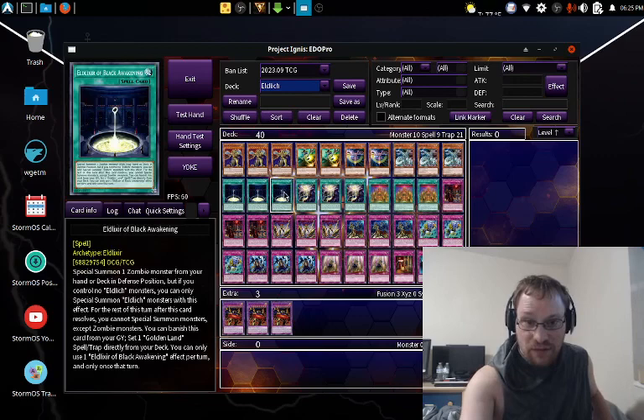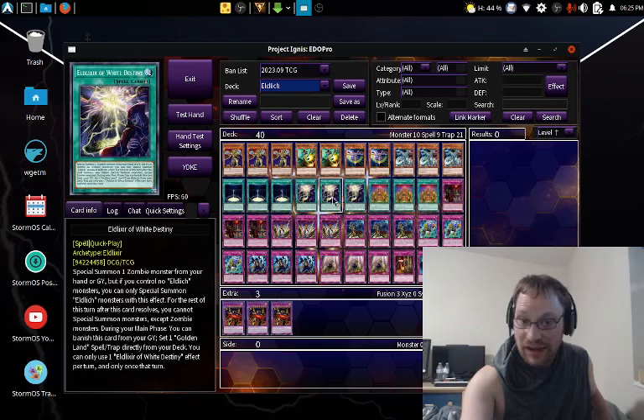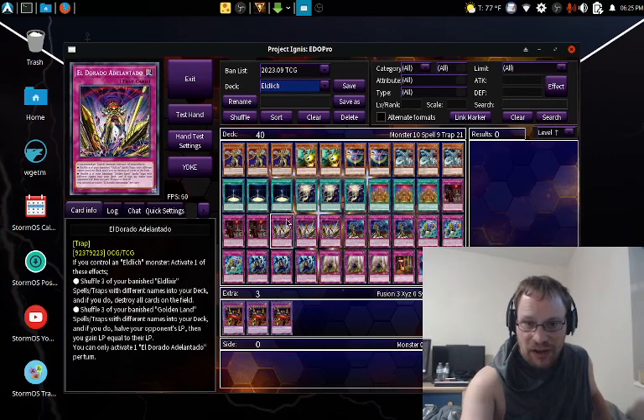Next, we have three Eldlitchir of Black Awakening, three Eldlitchir of White Destiny — got three of those — and three copies of Cursed Eldland, three Eldlitchir of Scarlet Singwine.